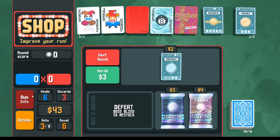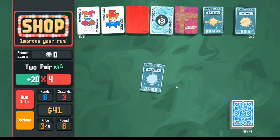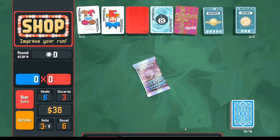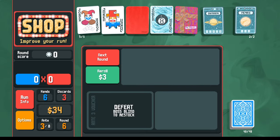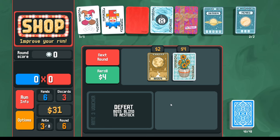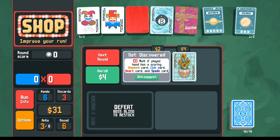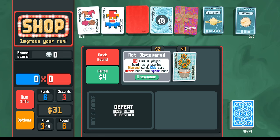No need to level up two-pair when full house is already leveled up, but we'll do it as a backup. With enough money, hedging a bit. Taking the full house planet card over the two-pair card — full house is the priority. Re-rolling with 34 dollars left. Looking at the flower pot joker: it's undiscovered, and it gives times mult. Since we're playing full houses with mixed suits, it could apply — worth exploring.